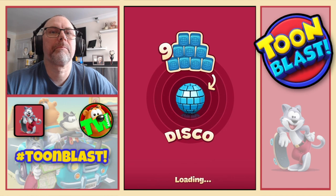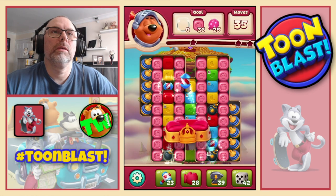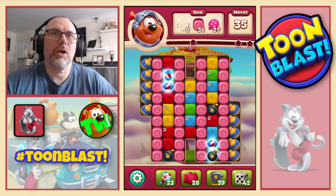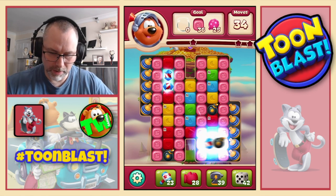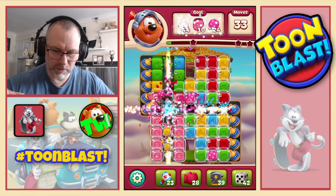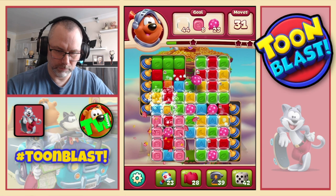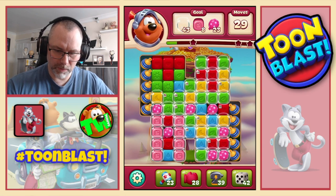And we didn't get any yellow blocks — that's unusual. Level 36-31. So we need bubbles, buzz soap and balloons. Let's do a combo and then we will do double rocket, and then we do the best we can with what we got.